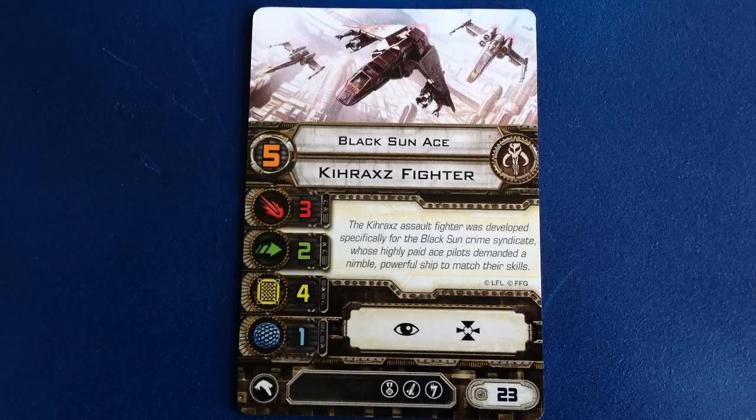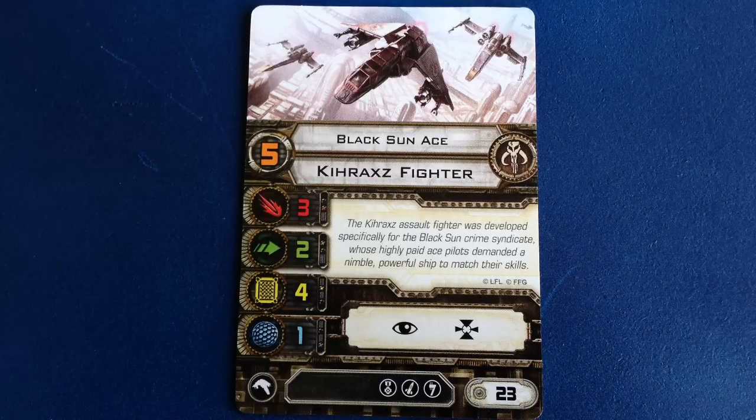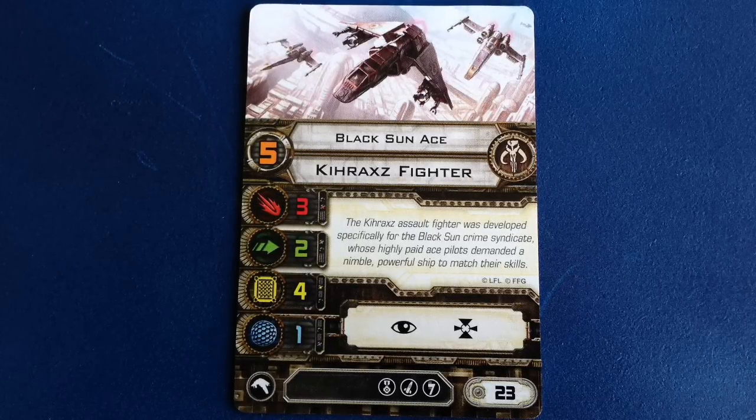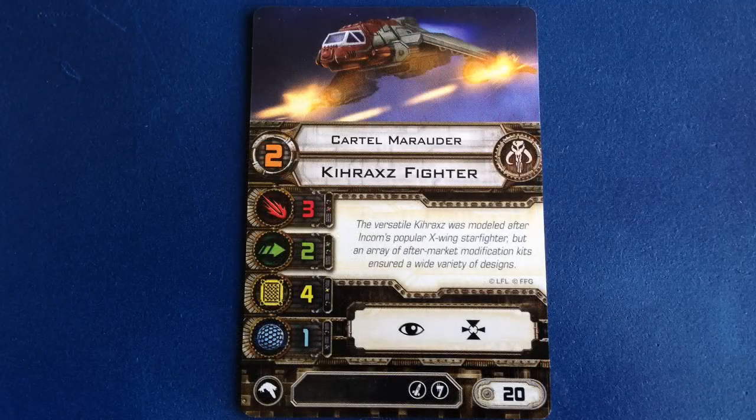Black Sun Ace has a pilot skill of 5 and costs 23 points. He can equip an elite pilot talent in addition to the missile and illicit upgrade slots. Finally, Cartel Marauder has a pilot skill of 2 and costs 20 points.